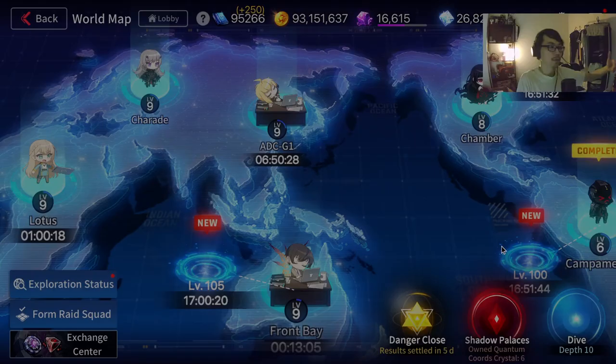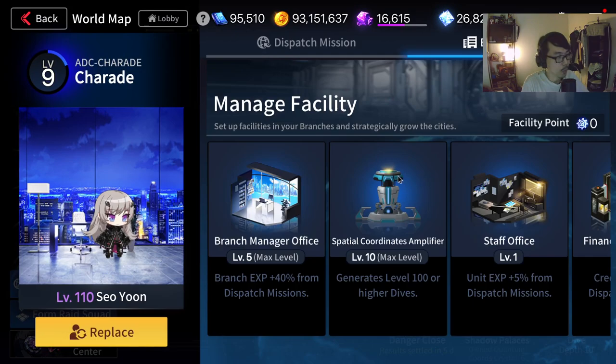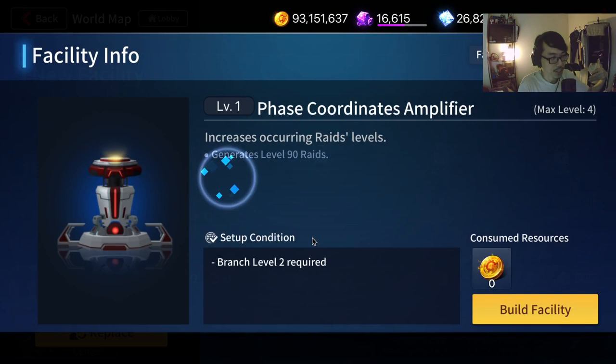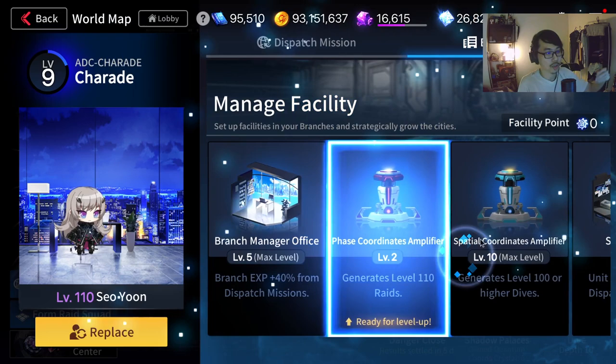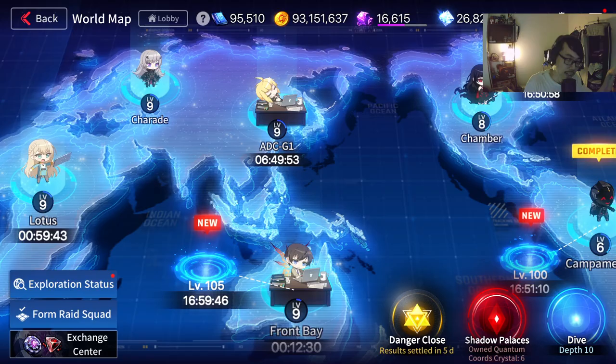In terms of the new raid boss, let's go to the world map. A lot of the branches got reset — one feature in particular got removed, which is the face coordinates amplifier. A lot of people were telling me it was removed, so make sure you add it back, build the facility, and level it up all the way. You might be experiencing issues where your inhibitor raid isn't reaching level 71 — I noticed a lot of people are getting level 150 sent to them or level 70.